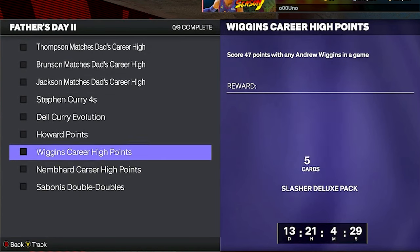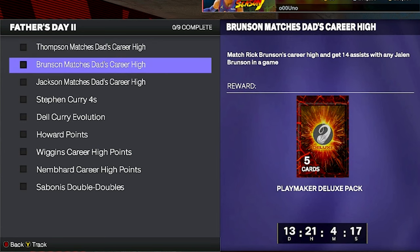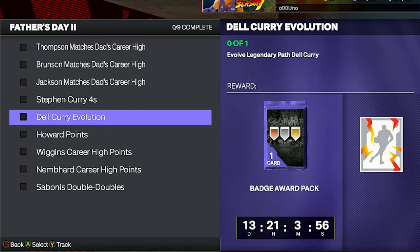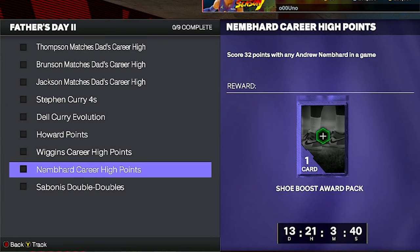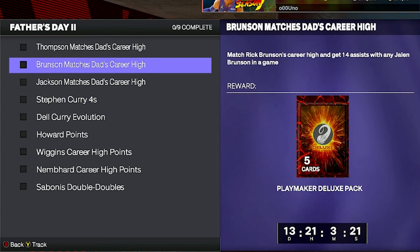Get five blocks with any Nicholas Claxton over multiple games. Get 22 rebounds with any Al Horford over multiple games. Make 30 dunks with Freaky Gary Payton the Second over multiple games. Match Michael Thompson's career high and score 40 points with any Klay Thompson in a game. Match Rick Brunson's career high and get 14 assists with any Jalen Brunson in a game. Match Jaron Jackson's career high and score 31 points with any Jaren Jackson Jr. in a game. These are going to be tedious, but not impossible.